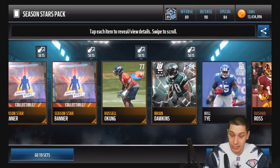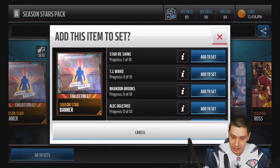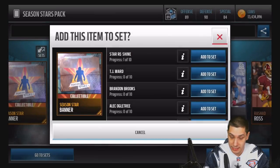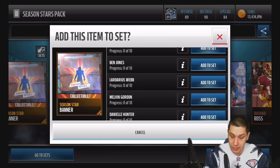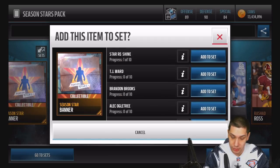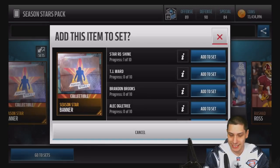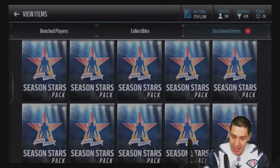We get a random Brian Dawkins rookie — we'll take that. So it looks like there's a TJ Ward set where you trade in all four Season Stars players and six Season Star banners to get the TJ Ward. You can also trade in three Gold Season Star players and seven Season Star badges to get two Gold or Better Season Star players, but that's kind of a weak set because most likely you're going to end up getting two Golds back.